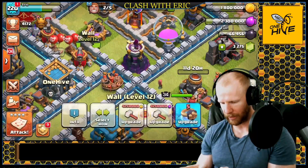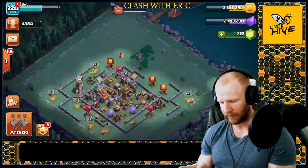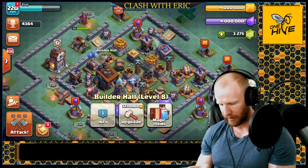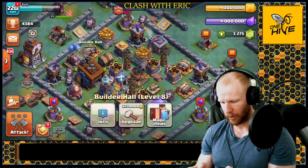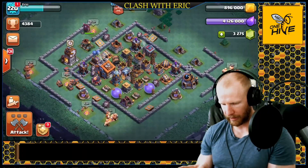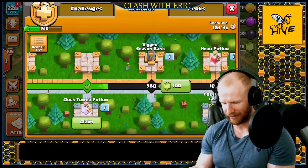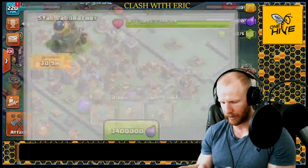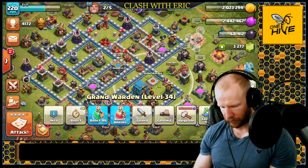I can do all the walls now — it's not even limiting me anymore, so I think we're good. Let's go check out the builder base. Builder Hall 9 needs to go up right now, since nothing else can go until that's done. I have a book of building, so we'll build it and use the book of building instantly. Now let's get some research going — I'll use another book of building on my lab. We'll grab that book of building and use it on the lab to upgrade it. There we go, lab upgraded!